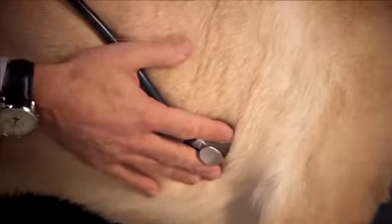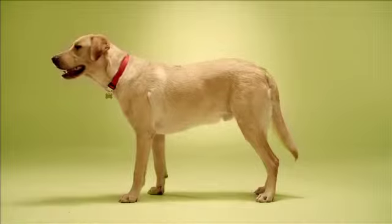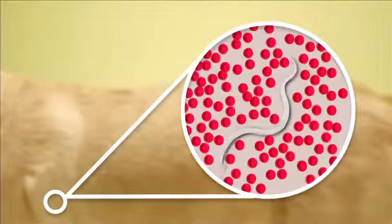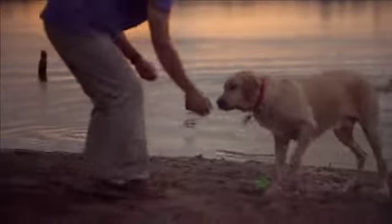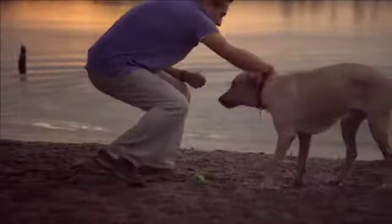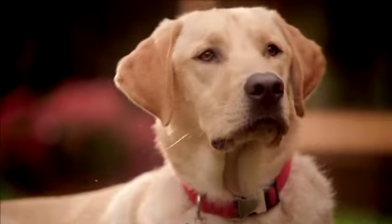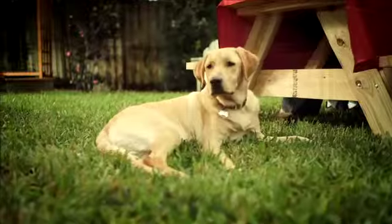Also, if your veterinarian has previously treated your dog for heartworm disease, you might be surprised to learn that it can take more than a year for your dog's body to remove all the evidence of an infection from the bloodstream. And to make matters even more complicated, heartworm disease doesn't show up in tests until five to nine months after your dog was bitten by an infected mosquito. So a negative test result is not a guarantee that your dog is free of heartworm infection — it simply means that the tests did not detect the presence of heartworms in your dog.